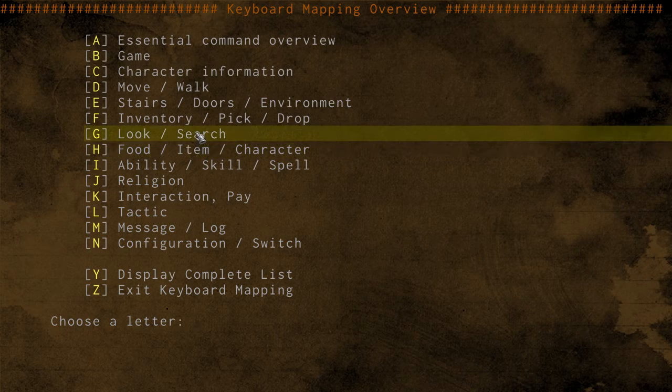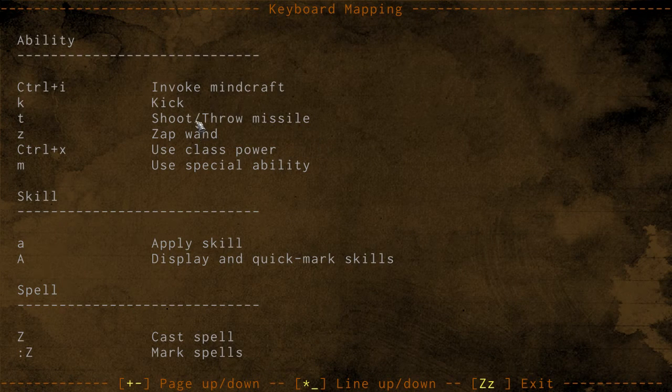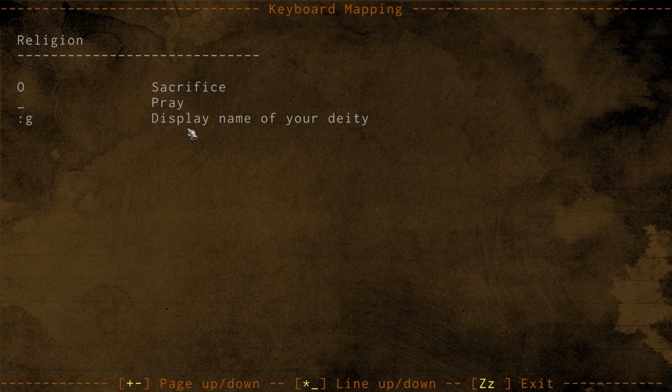Control X is to use class power, if your class has one. M is to use special abilities. Capital A displays skills, and lowercase A is to use skills you previously put on quick-mark. So I push lowercase A and press 1 to use the skill I assigned. Capital Z is to cast a spell, and colon-capital-Z is to mark spells. For religion: underscore to pray, O to sacrifice, and you can display the name of your deity. Capital C is to chat with a monster — even an enemy will display some text so you can learn about them.